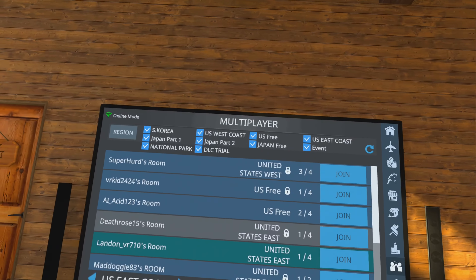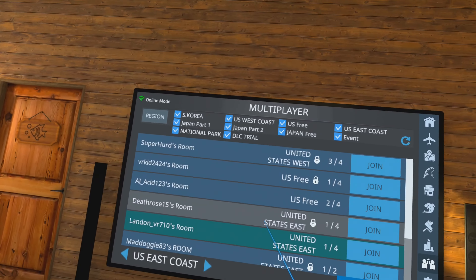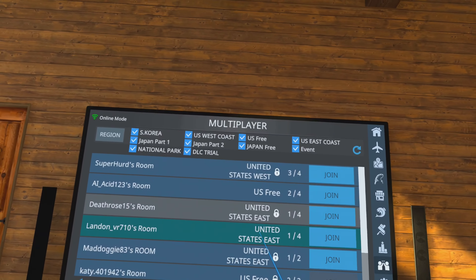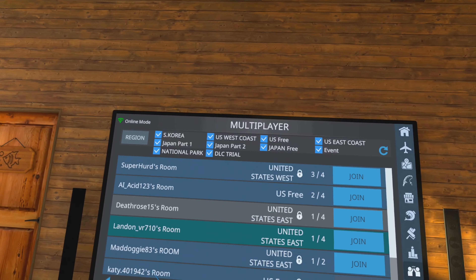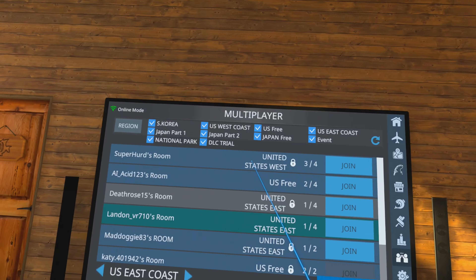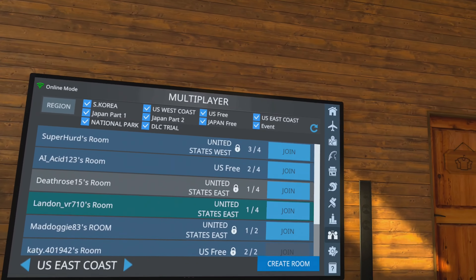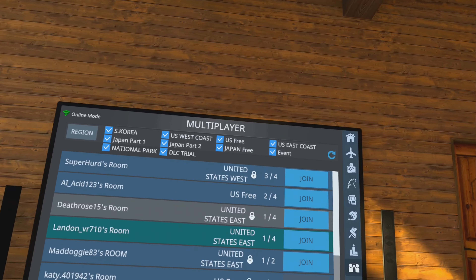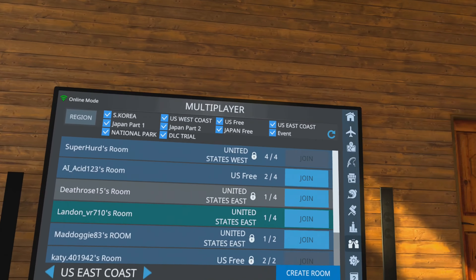Then go down here to Multiplayer. They recently changed this — multiplayer now has color codes. Blue is for saltwater and green is for freshwater. So if you see a green location, that is freshwater. If you want to fish multiplayer on freshwater, find something green like that. You can create your own room, make it open for everybody to join, or lock it and put a password on it. I highly recommend you go out here and try multiplayer — I've made a lot of really cool friends fishing in multiplayer.